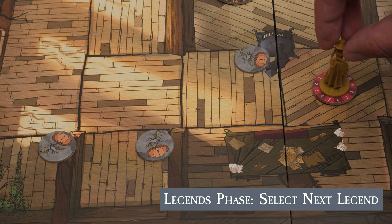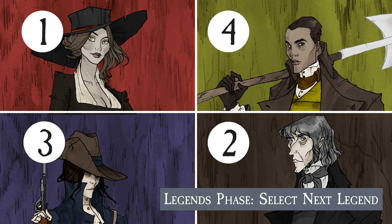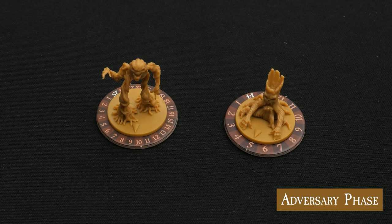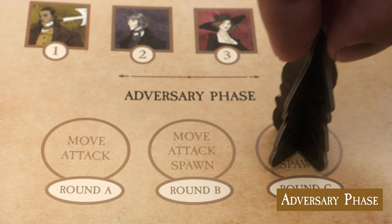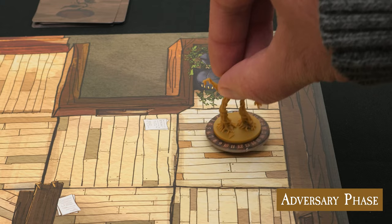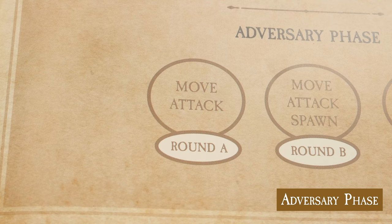Once the legend has completed their action and moved, they pass their turn to another legend who hasn't gone yet that round. The legend phase ends when all four have completed their turns. The foes of Sleepy Hollow are relentless and unpredictable. Using the spawn rules, spawn list, and adversary phase indicator in the chapter information panel on page 9 of the storybook, the players can run the adversaries — moving, making attacks, spawning, and any other special directive prescribed by the game. In chapter 1, the first round, round A, lists move and then attack. So first, each adversary makes its move in order, starting with bosses, then gobkins, shrick roots, and pumplings.